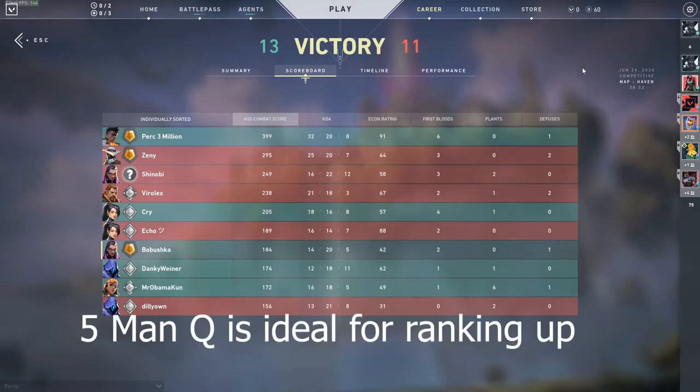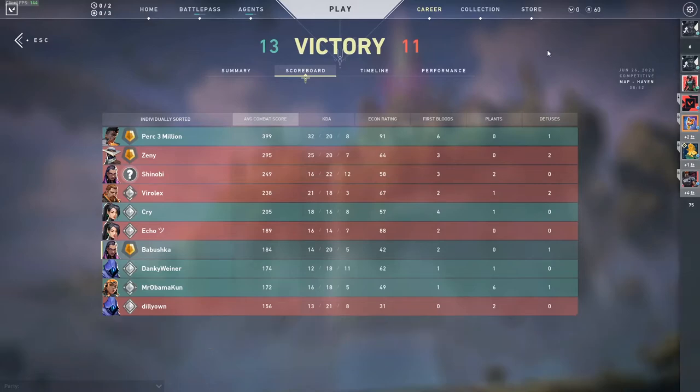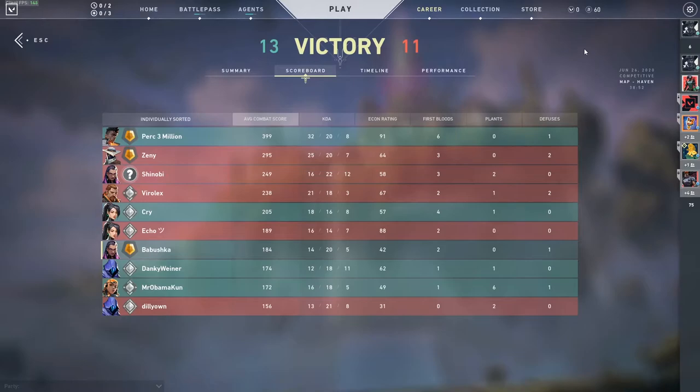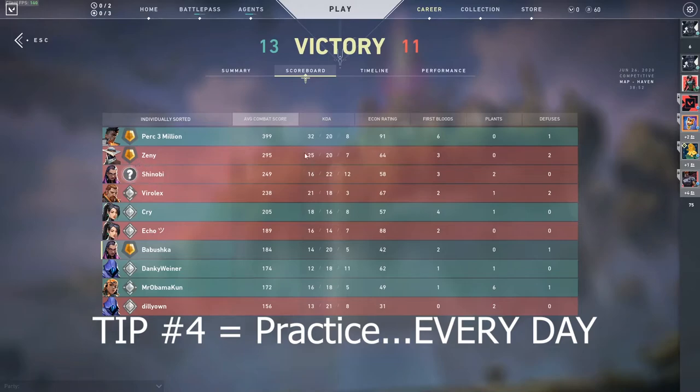The second part of tip three is to actually do a five-man queue if possible. Play with people you have affinity and chemistry with. I have real-life friends who play Valorant, but sometimes we're just joking around and not playing well — that's not good for ranking up. You have to differentiate friends you have fun with versus friends you have good in-game chemistry with. Think of it strategically, like building a balanced team.